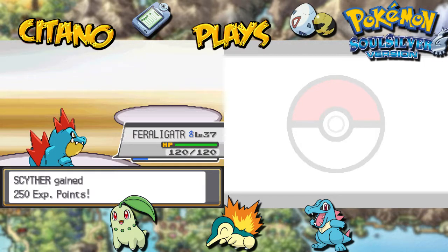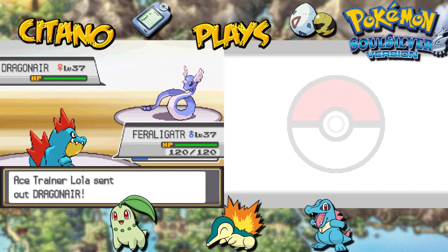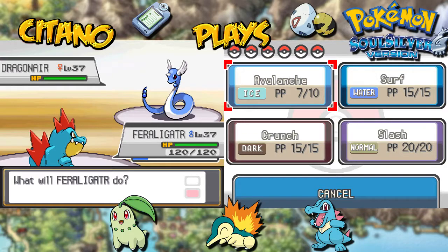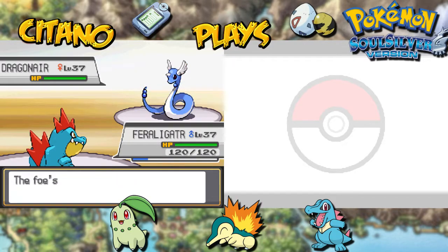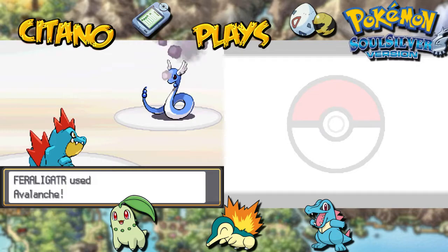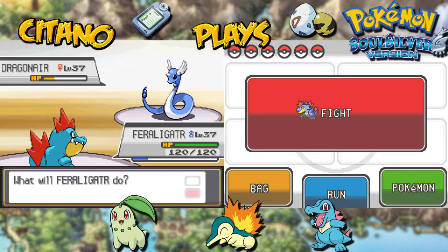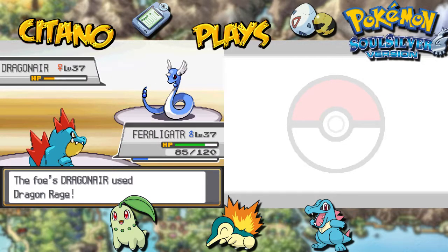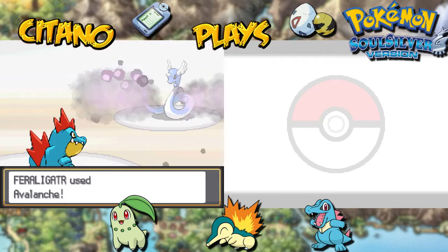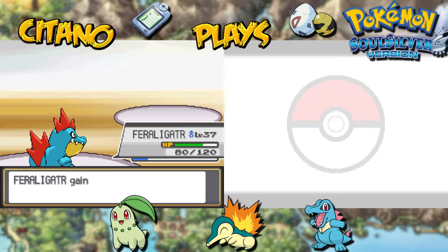But this trainer has one more Pokemon — it's going to be Dragonair, the evolved form of Dratini. It's a bit tougher. Dragonair is also just a Dragon type Pokemon so we'll just follow up with an Avalanche. Dragonair does Agility too. Avalanche — is it going to KO Dragonair? Dragonair is higher level and has higher stats. Dragonair survives. Here comes Dragon Rage — that's actually a Dragon move that does static damage, just like Sonic Boom. It does 40 damage every time. There we go — we KO the Dragonair and this battle is over.